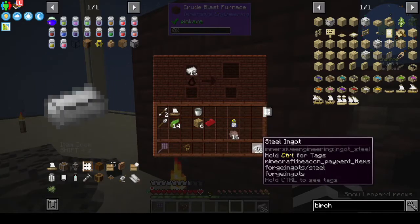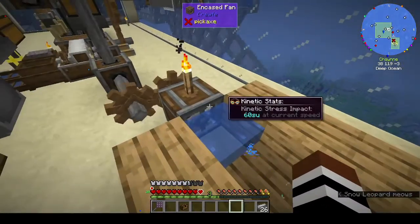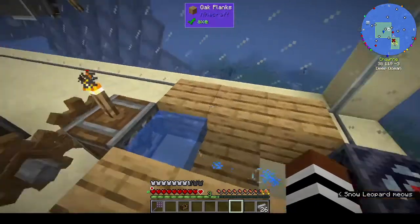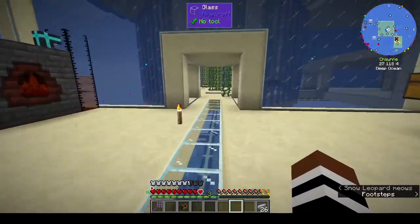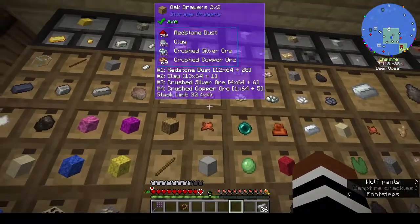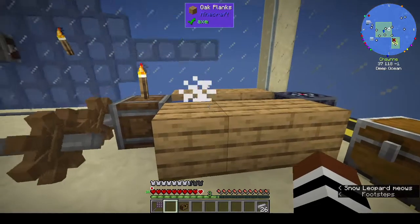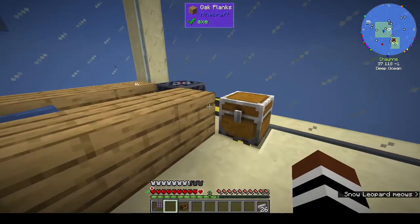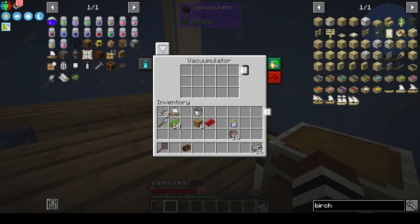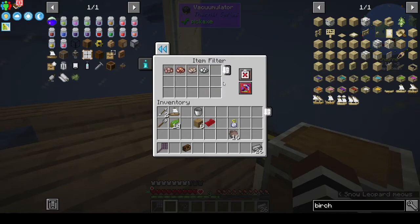I've been making steel — I have almost a stack of steel now. I've also set up a washing station. You use an encased fan, put water in front of it with a half block, and it works. Let me show you — take your crushed ore, throw it in, move quickly so you don't pick it up. You can see the particles so you know it's working. The copper goes forward, turns into nuggets, and gets picked up by the vacumulator.